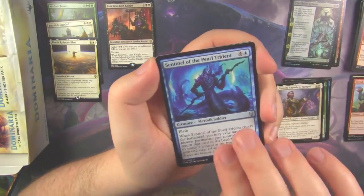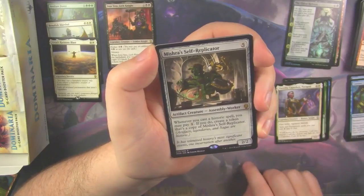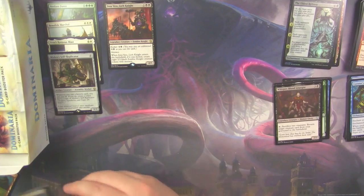We got a Sentinel of the Pearl Trident, Curator's Ward, and our rare is a Mishra's Self-Replicator, with a Whisperer Blood Liturgist.